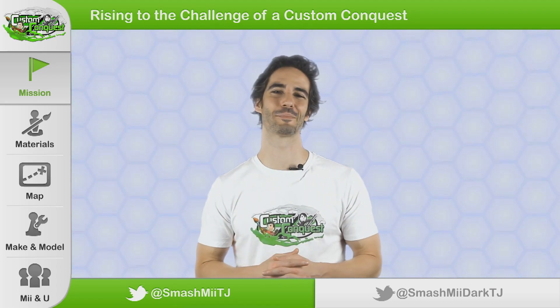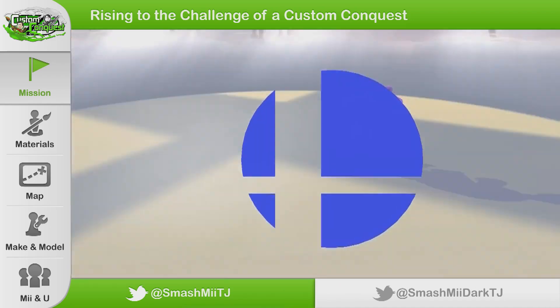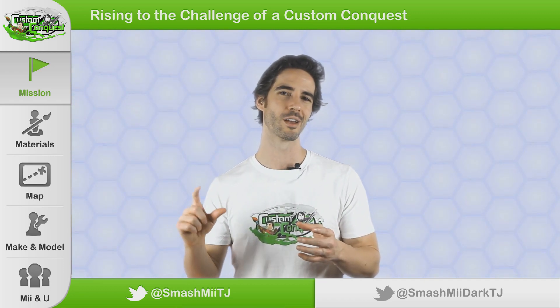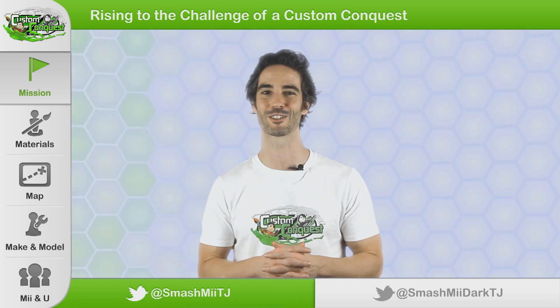Welcome back for another episode of Custom Conquest. This time we're going to do our own variation on the Inkling Amiibo. The Inklings not appearing as a playable character in Smash was kind of a surprise because the game was such a breakout hit for Nintendo. But what they did do is give us these pretty refined-looking Mii costumes that can be applied to the Mii Gunner. So we're going to combine pretty much unaltered the Splatoon Inkling Boy and Inkling Girl to Mii Gunner bases, giving you your very own Splatoon Amiibo character in Smash.